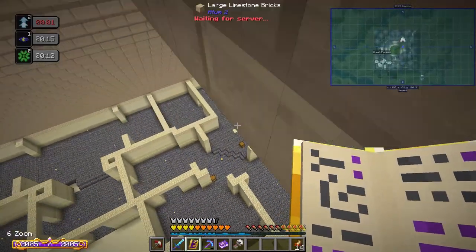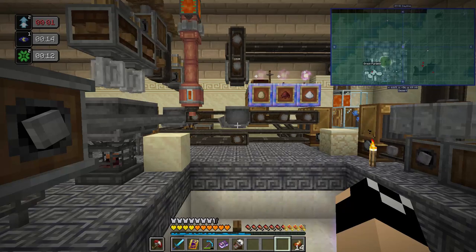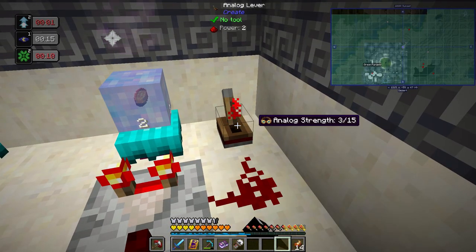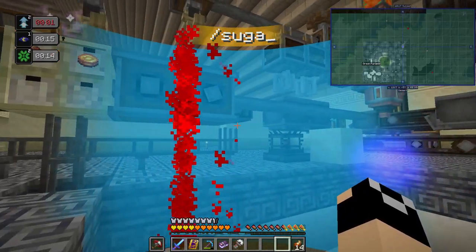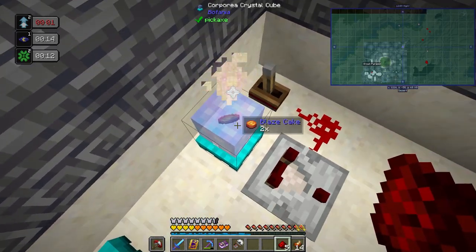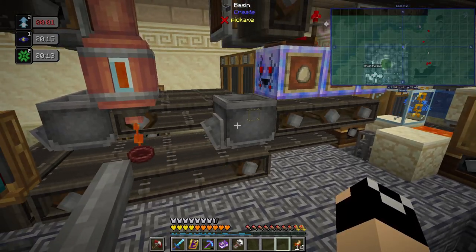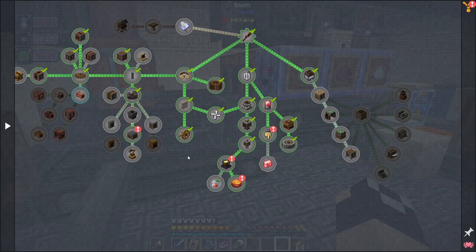The blaze cake stuff could probably be manual input since we won't be pumping them out constantly — but it's nice to have automated. We'll probably just use this as fuel for everything related to charging. Removing the lever and setting it to keep 32 — half a stack of blaze cakes — plugging that up, and the signal timer activates it. Every eight seconds should be sufficient. Those are done — looks like we've completed a few quests too.